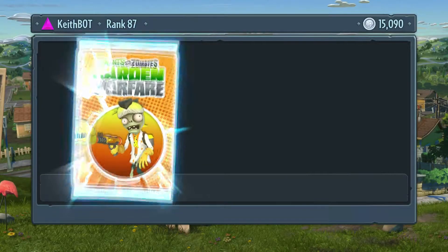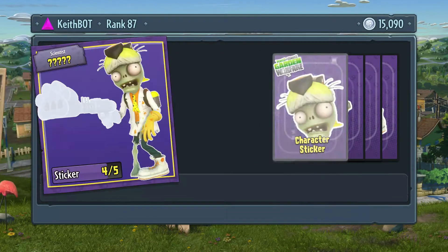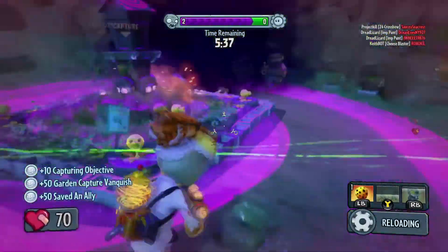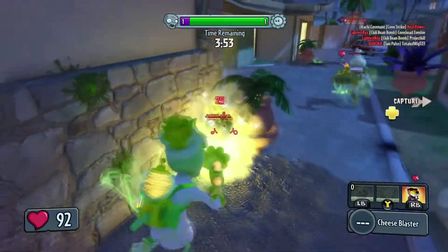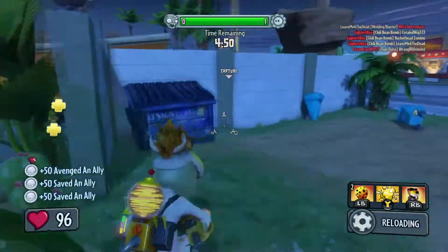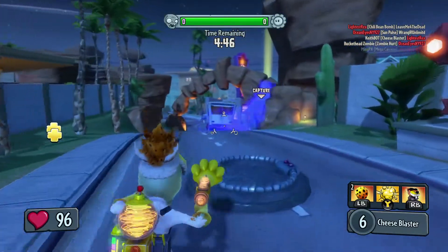The first new scientist variant we've gotten in a while is Dr. Chester, who has the same health and speed as all the other variants. Dr. Chester uses the Cheese Blaster, which can fire 6 times at 3 times a second, with each shot dealing 25 damage, but it has an extremely limited range, like the Chemist, and does less damage. The Cheese Blaster takes 2 seconds to reload, making this variant not all that great if you already have the Marine Biologist or Chemist.